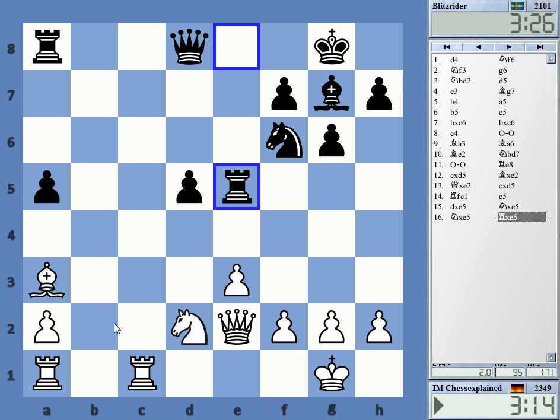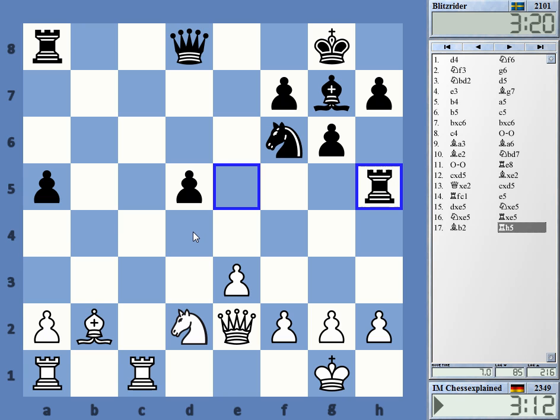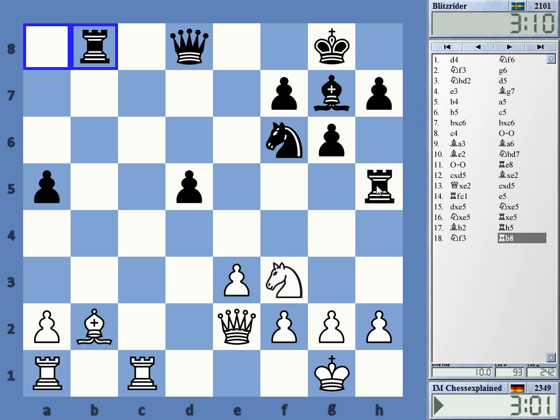Now bishop to b2 maybe, and then bishop d4. d4 is not possible — I think I have Nf3, d4, Bxd4, Qxd4 — that's an embarrassing little tactic. Rook to h5 — I don't believe this. Why would you put the rook on the edge of the board? He could have just gone back to e8 or e6. Now the rook is just offside here.